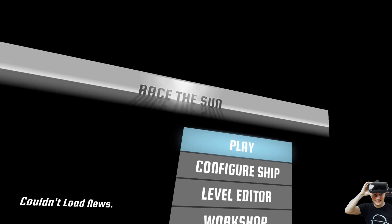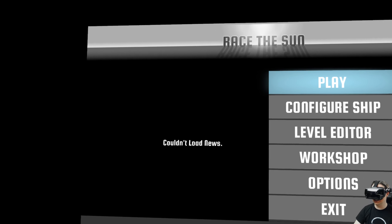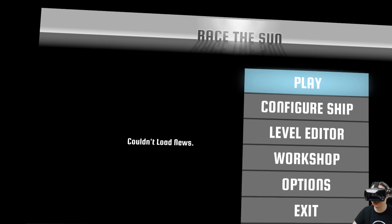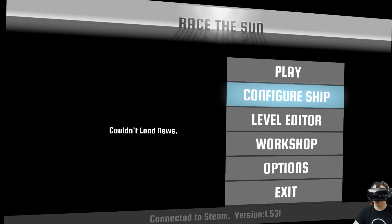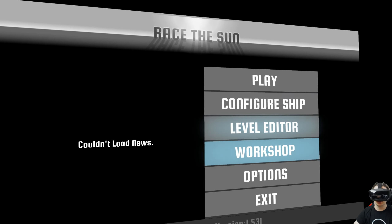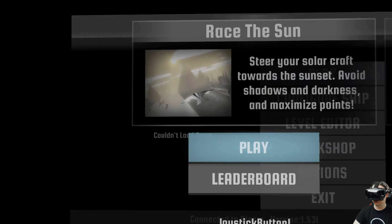Today a little bit different — in a seated position, as you can see, but this game is seated so I have my Xbox controller here. This is the main menu. You can configure your ship, like putting a magnet on it to pick up stuff easier, use the level editor, play other people's levels, and access options. I'll show you the game — I already unlocked some stuff here.